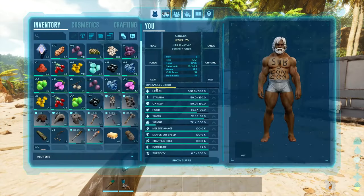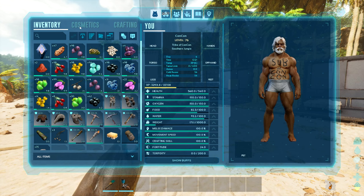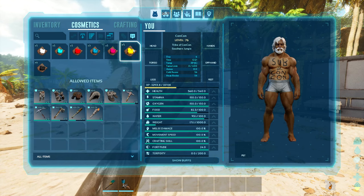To do this, you're going to need dyes. Dyes will be collected in your cosmetics next to your inventory over here. You'll see I've already got a few prepared.